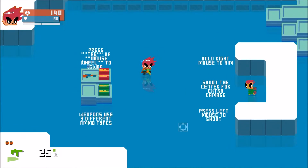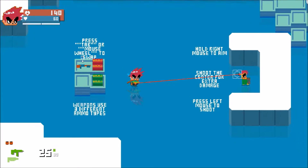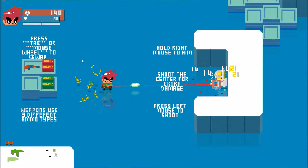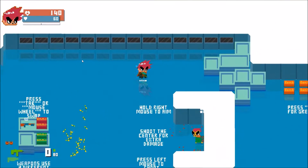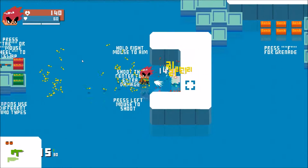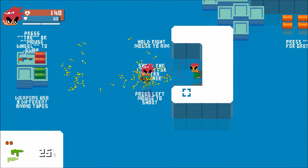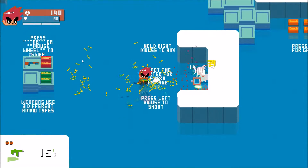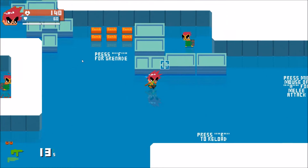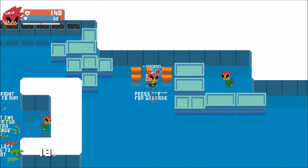Hold Space to sprint, tap to dash. I'm gonna give some guns a test. I like this gun a little bit. Hold right mouse to aim, shoot the center for extra damage — press left to shoot, that's obvious. Press F for grenade, pick up some grenades.